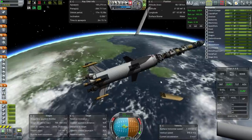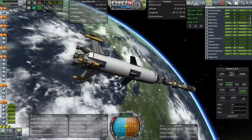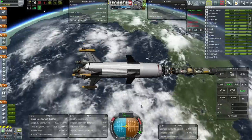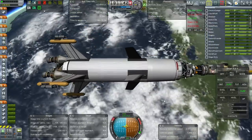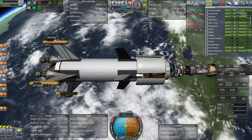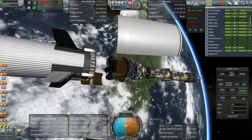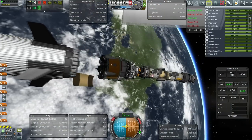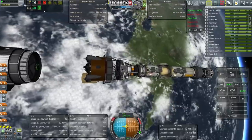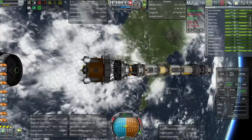101 by 102 kilometer orbit — that's good. The payload including the Minmus transfer section and second stage comes to 92 tons — not huge, but people have done more of course. Throttle is off. Let's ignite the aerospikes. The action group 2 panels should be safe to extend right now, which include the ones on the transfer section.